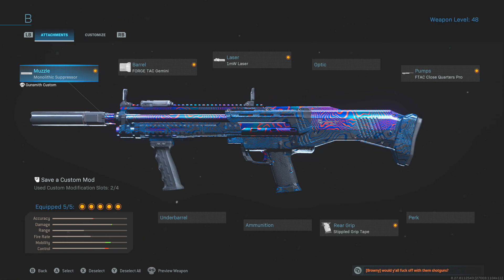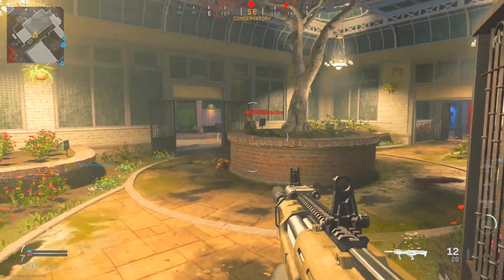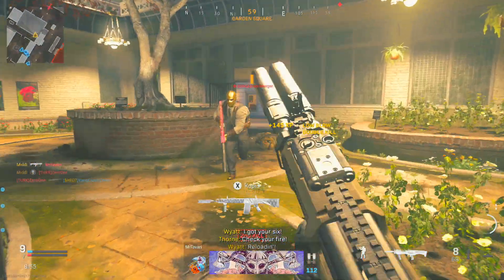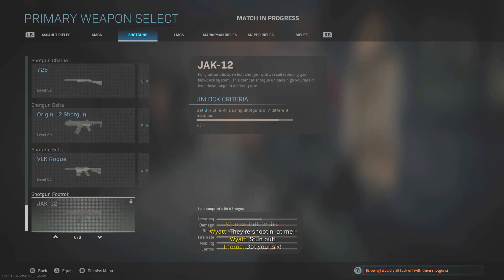The setup I'm using is the R9. I'm going with a monolithic suppressor, a ForgeTac Jiminy barrel, an MW laser for hipfire accuracy, F-Tac Close Quarters Pro, and a stippled grip tape. You can change it to what you want — you just want good hipfire accuracy. It could be better, but it gets the job done. I go on TDM, where there are constant players moving around the maps with random spawns — go in there and get your free hipfire kills.